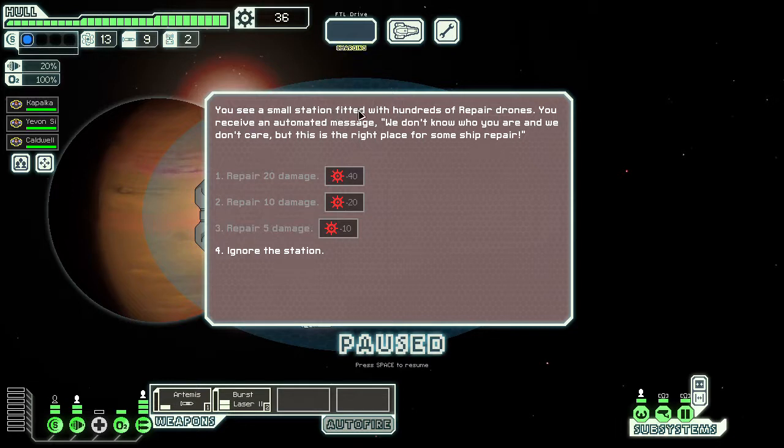We find a small station fitted with hundreds of repair drones, but since we don't need repairs, we ignore them and move on.